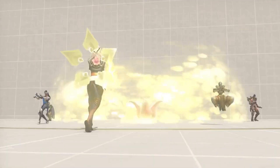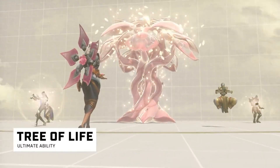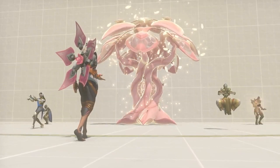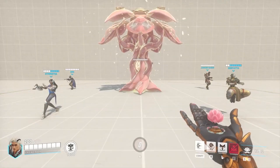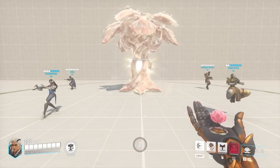When activated, Lifeweaver enters a targeting mode, allowing him to place and grow a large tree that pulses with healing energy. The initial placement of the tree heals a substantial amount, followed by continued pulses of lesser healing. Tree of Life also provides cover for your team, acting as a blocker for the movement and attacks of all players.